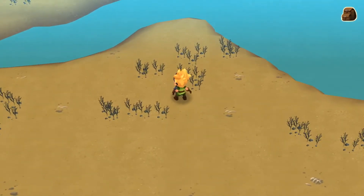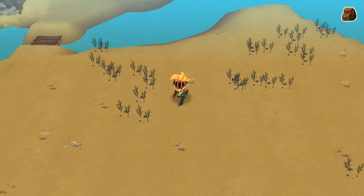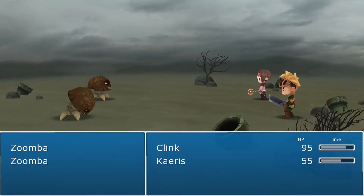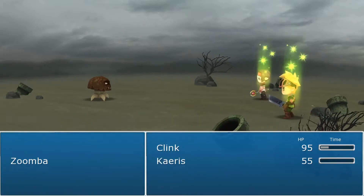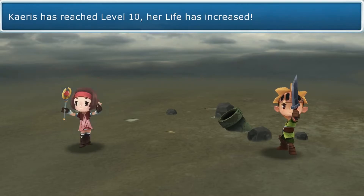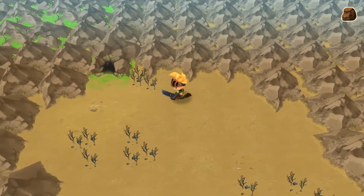Actually, I'm almost afraid to admit it, but the 'zumbas' — goombas — I didn't get that reference before. Is there anything else? One path leads to the ruins we need, and the other will lead to where we need to go after the ruins. Level 10 — life has increased as well.